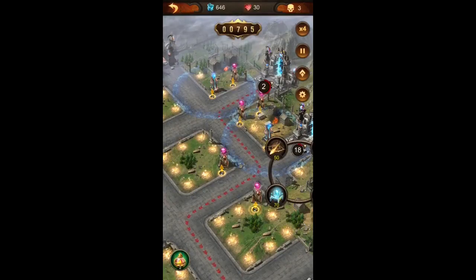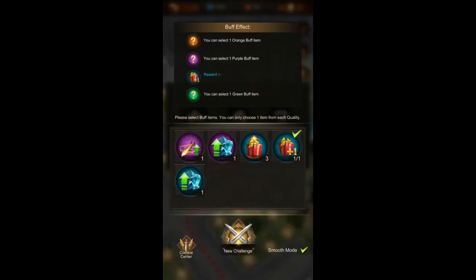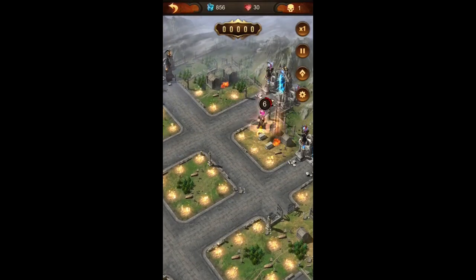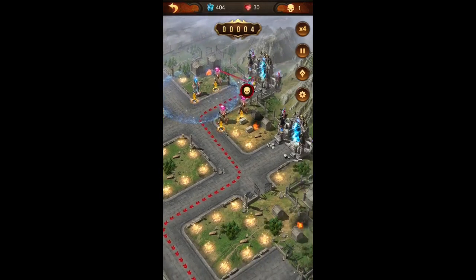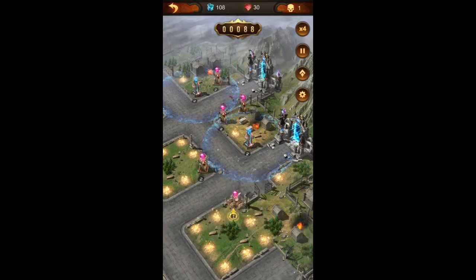We have a really bad result from this wave. Since we are not getting anything good, I'm going to restart. One thing to really keep in mind each wave is that you're not using all of the resources at once, so that you can adapt your strategy at the beginning of the next wave in case something doesn't go as planned, or maybe the monsters come out at a different gate than you wanted. It's always good to have some resources in reserve.